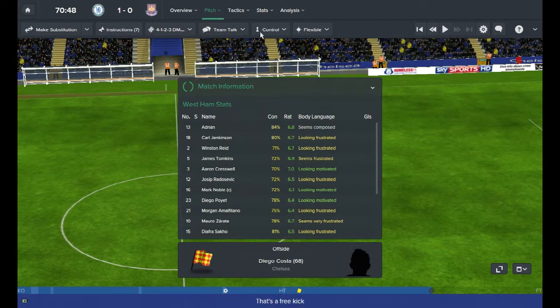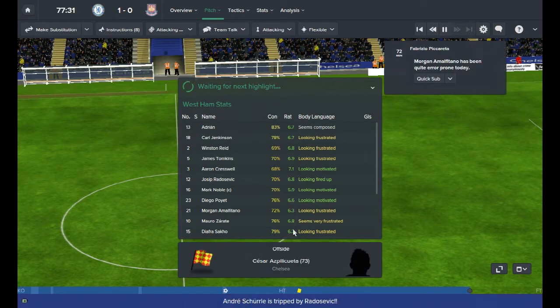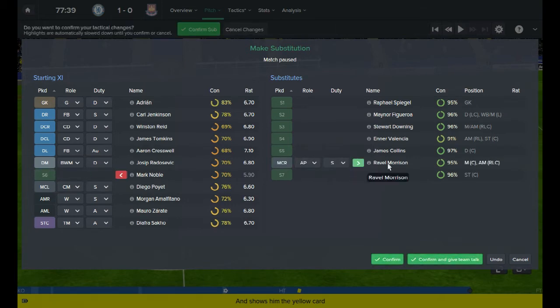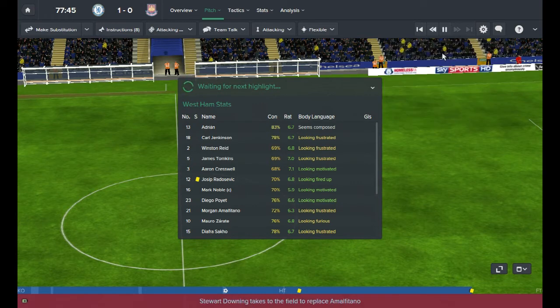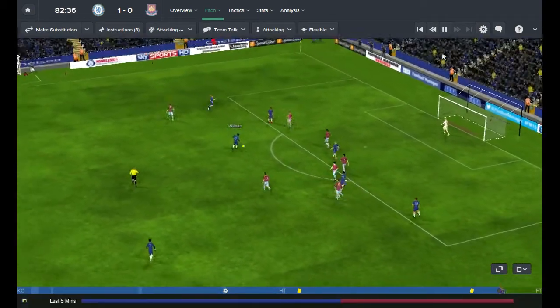Since we're losing just 1-0, it doesn't really matter if we lose 2 or 3-0 - we might as well go for it. I'm going to go 'be more expressive' and more attacking. A few players up front haven't really performed well so I'm going to make a substitution. I think it might be a good idea to get Ravel Morrison on the pitch - he's got a bit of flair. I'll also bring on Stuart Downing for Alf Matano who has a 6.3 average rating.